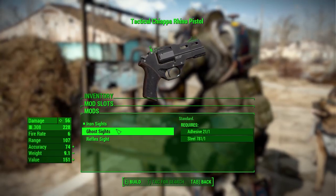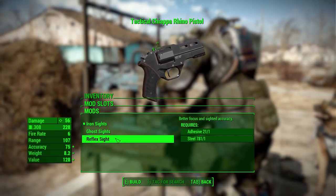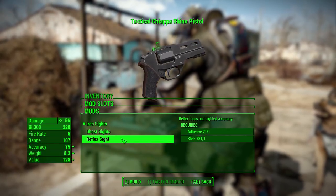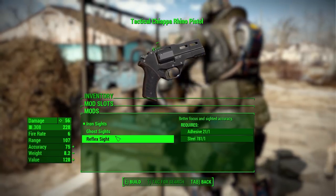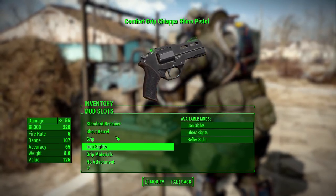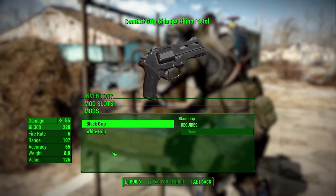Next in iron sights we have three options: iron sights, ghost sights — which I actually really like on this gun, they look beautiful — and then a reflex sight. Again, I'd like to see some more options in here, but these three options for the kind of gun this is work out pretty well.